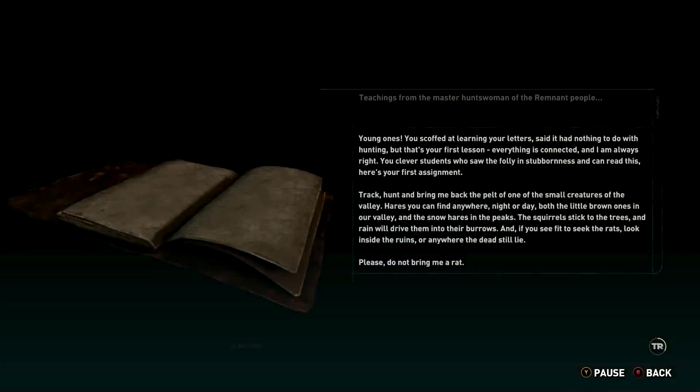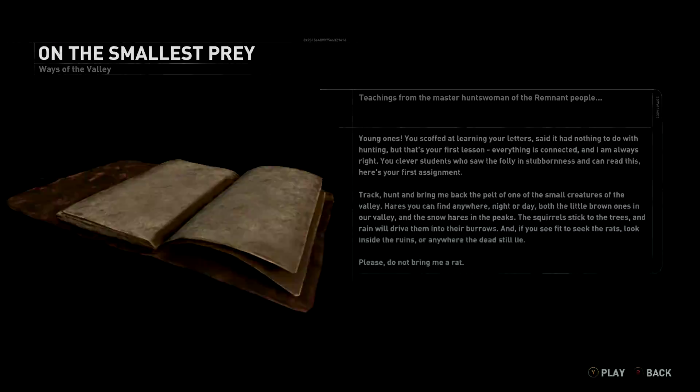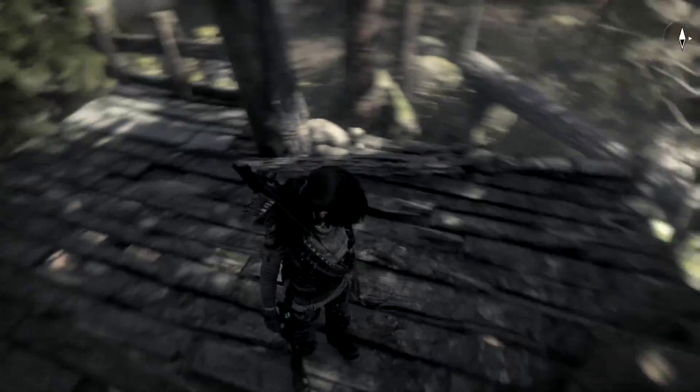I've got a document here. "Young ones, you scoffed at learning your letters, said it had nothing to do with hunting. But that's your first lesson — everything is connected. And I am always right. You clever students who saw the folly in stubbornness and can read this, here's your first assignment: track, hunt, and bring me back the pelt of one of the small creatures of the valley. Hares you can find anywhere night or day. The squirrels stick to the trees and rain will drive them into their burrows. And if you see fit to seek the rats, look inside the ruins, or anywhere the dead still lie. Please — do not bring me a rat." Kids, they never want to learn their letters — nope. I know I didn't when I was little.